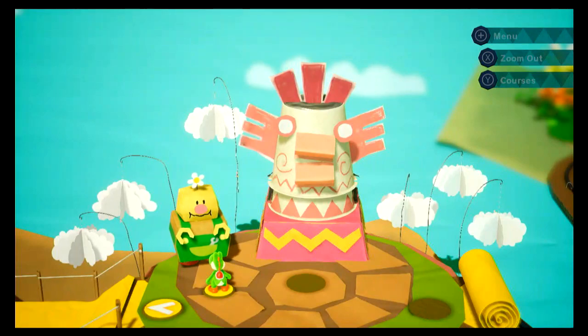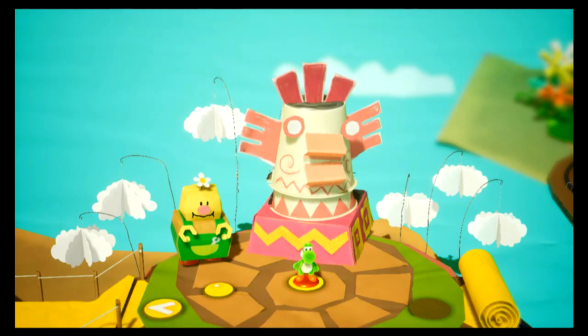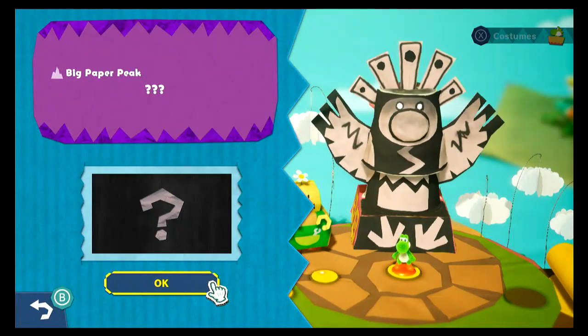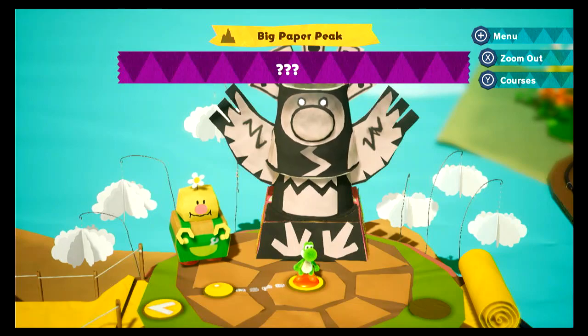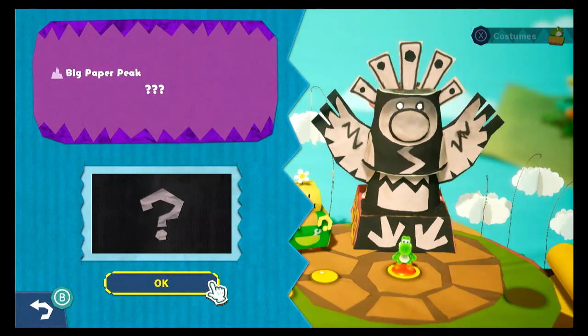So let's do this boss, shall we? Our first boss. It's got question marks all over — we don't know what this is. And this is part of the same world here, still part of Big Paper Peak. So I thought that was pretty cool. Let's do it.